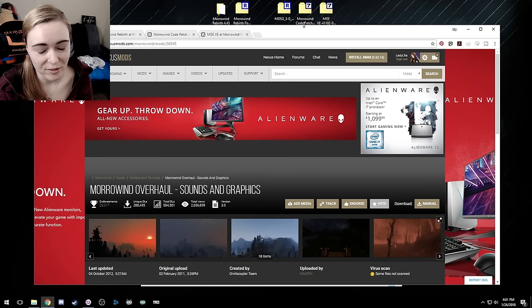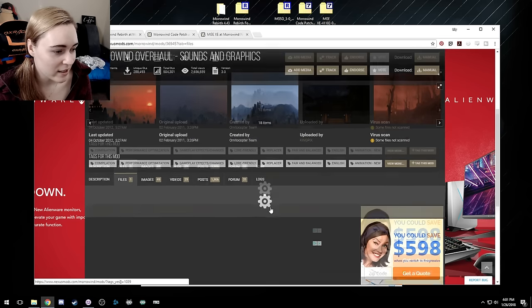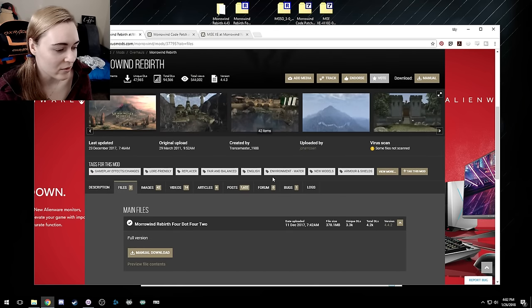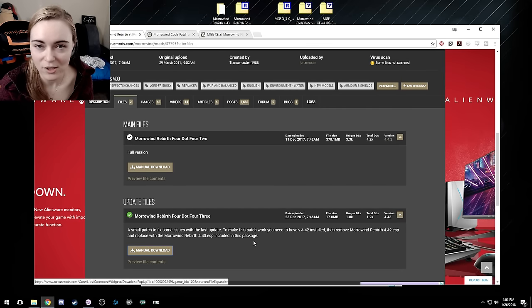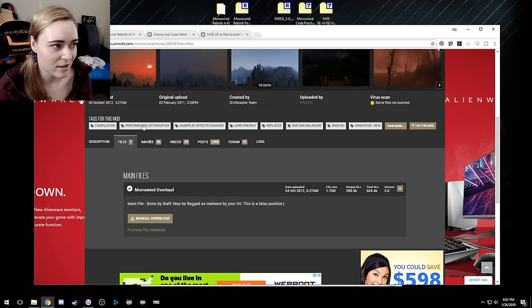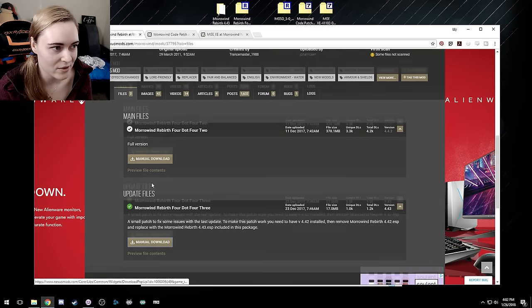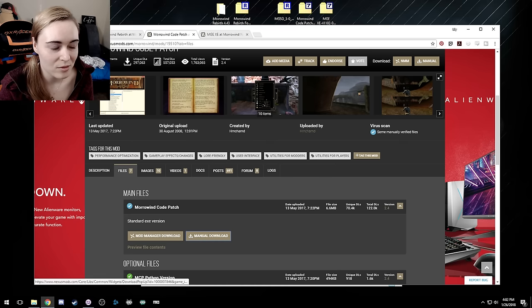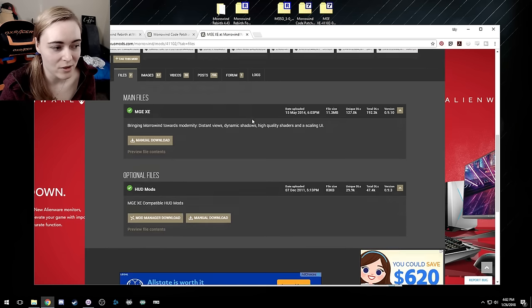The very first thing you're going to want to do is download all of the required files — I will have them linked below in the description. Morrowind Overhaul is the first thing you need to grab from the Nexus; this is the compilation mod of all the sounds and graphics files. Morrowind Rebirth is also found there. Don't forget to also grab the patch, which is just an additional ESP file. Also go ahead and download the code patch — this is integrated into the Overhaul mod but it's an older version, so I recommend grabbing the newer version, and also grab the MGE XE newest version as well.